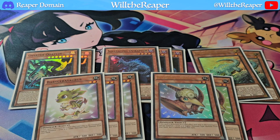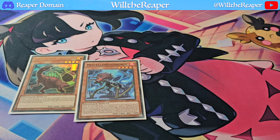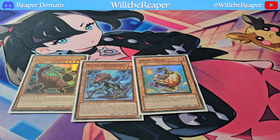Arcosaurus is also self-explanatory. Three copies of Baby Cerasaurus and two copies of Petite Pteranodon are still the ratios I want, keeping them minimal to make space for other cards. As one-ofs, we're still playing Giant Rex, Miscellaneousaurus, and Dracoculo as well.